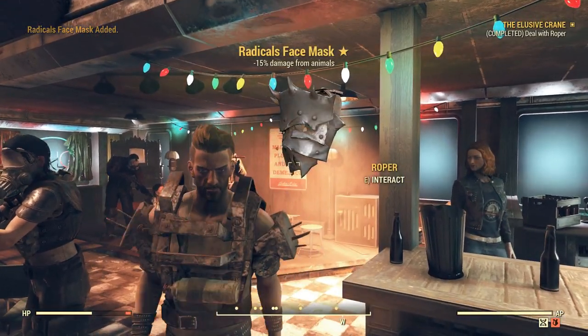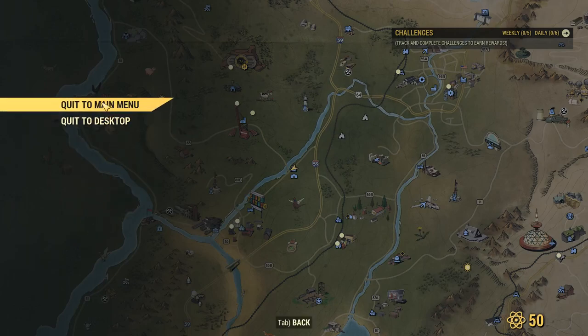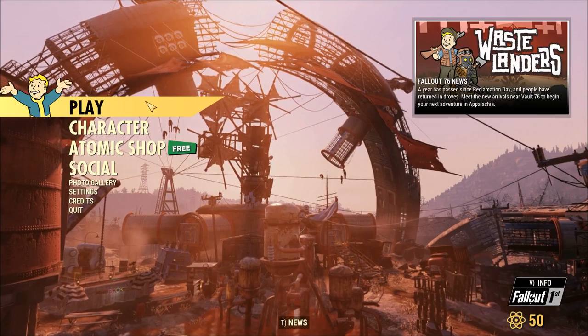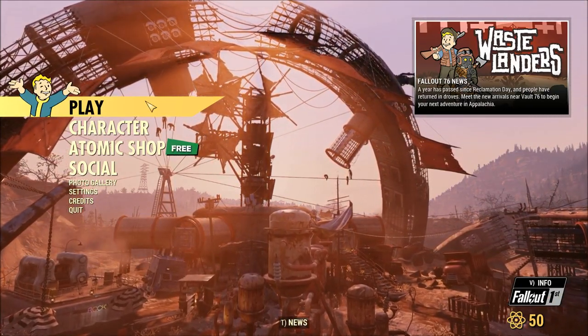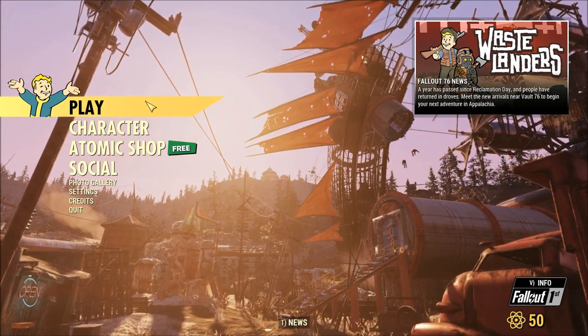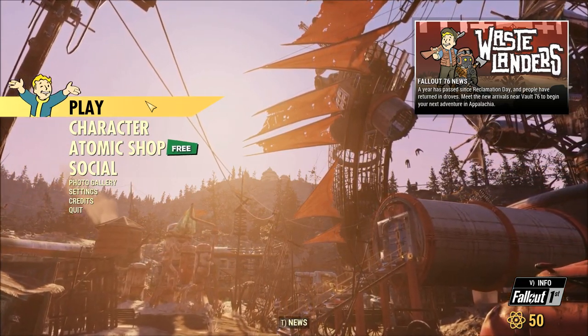And there's a mask — that's minus 15 damage from animals. As you can see, you can just roll that until you get something good like unyielding or whatever you'd like. Some people were selling unyielding ones for very high amounts of caps, legacy weapons and things like that — there's no reason to spend that. You can get one per character. Thank you for watching.